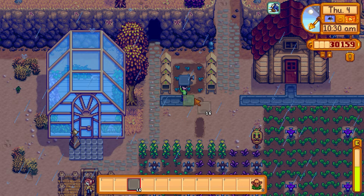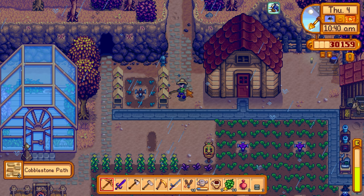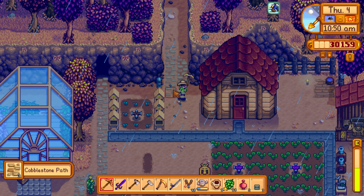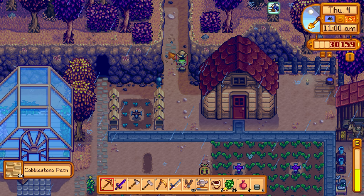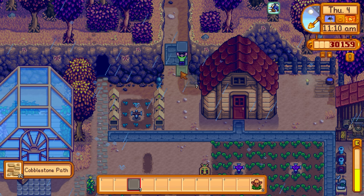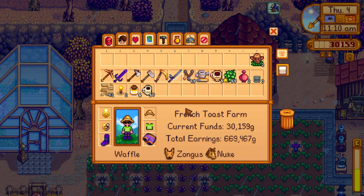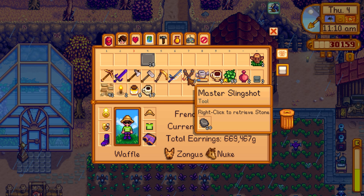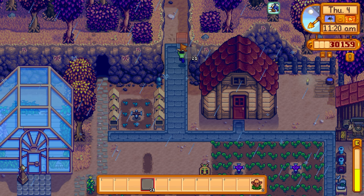Testing how a double-wide stone path looks near the shed. Accidentally removed a stone — the path now has a little curb effect which actually looks nice. Grabbing about 25 more stone from inventory to continue extending the path all the way to the edge.